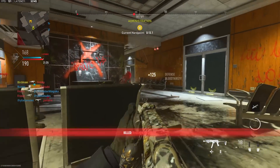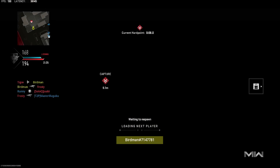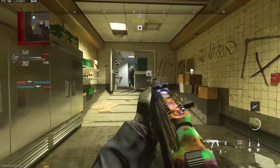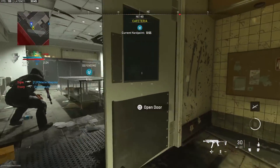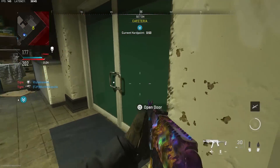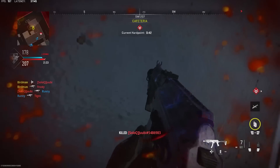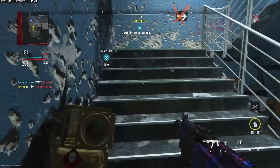Just think about Black Ops 2 — that's the best competitive CoD we've ever had. What were the S&D maps? Raid — you could go either bomb site on Raid, and it might be the best competitive map they've ever made. You have Standoff where you can hit either site, and Express where you can hit either site. In Black Ops 2, both bombs got planted quite often on all of those maps. There were no Fortresses where it was 99% to 1%. Those were all fair maps.